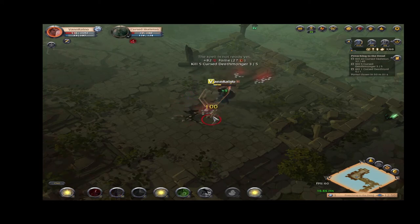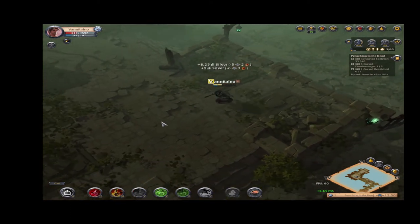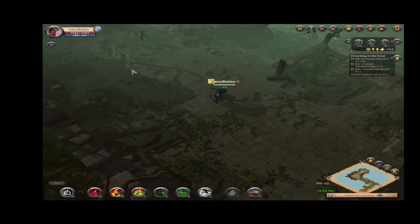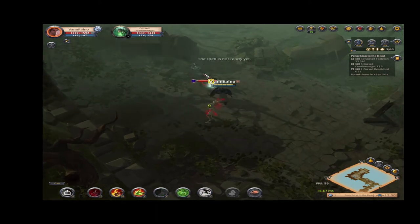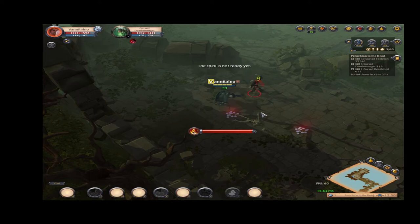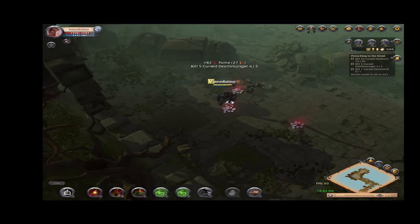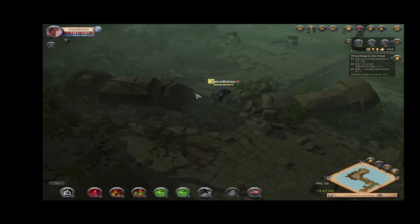We have to be careful in this part of the dungeon because there are a lot of Deathmongers, Swordsmen, and Archers that are really close to each other. We wouldn't want to pull them all at once because if you do, it's most likely that you'd be returning to your save point at the beginning of this dungeon. There's the slow — avoided that AOE — and healed myself. See, with these techniques I could keep my HP above the 50% mark most of the time.